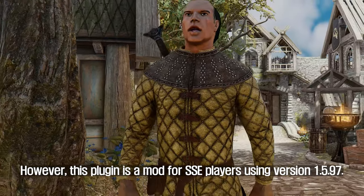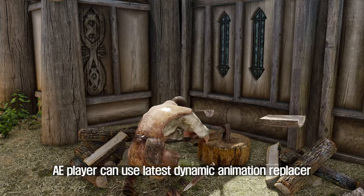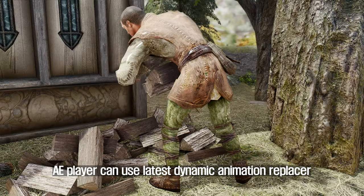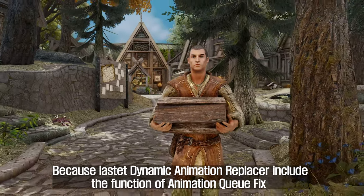However, this plugin is intended for SSE players using version 1.5.97. Players using the latest version can use the latest Dynamic Animation Replacer, because it already includes the functionality of Animation Queue Fix.